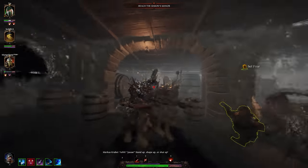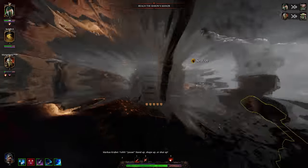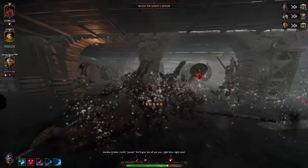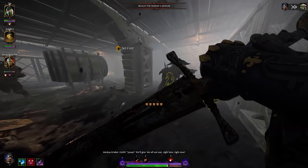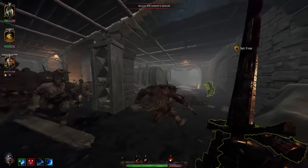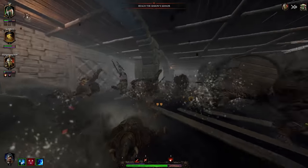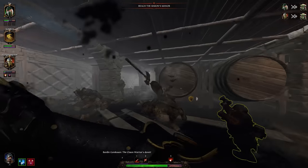The Foot Knight also has a defensive aura that reduces damage taken by himself and nearby allies by 15%. His activated ability is called Valiant Charge, which charges Kruber forward, knocking over any enemies in his path. Valiant Charge has a cooldown of only 30 seconds, which is further reduced every time he lands a hit, incentivizing him to get more attack speed.